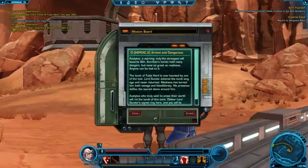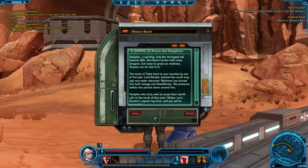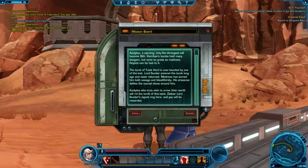Let's see what's on the mission board. A warning: only the strongest will become Sith. Korriban's tomb tomes hold much danger, none so great as madness. The tomb is now haunted by one of the lost — Lord Sundar entered the tomb long ago and never returned. Madness has made him savage and bloodthirsty. Acolytes who wish to prove their worth will rid the tomb of this taint. Deliver Lord Sundar a signet ring.